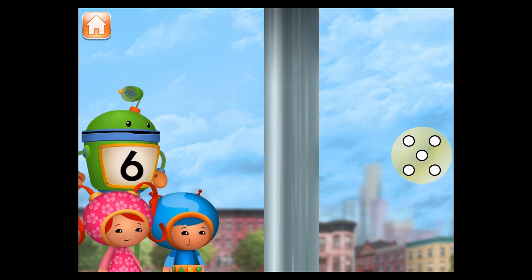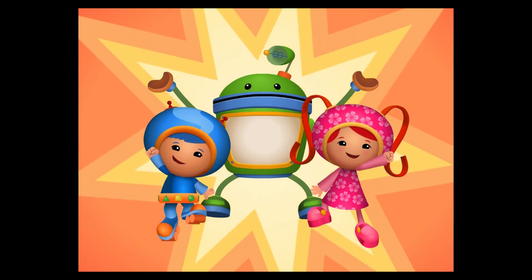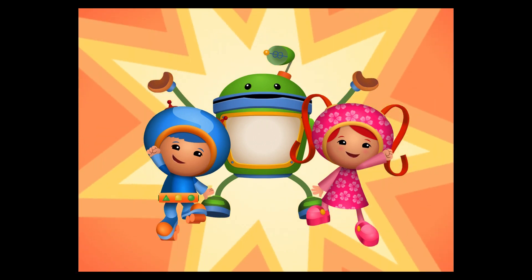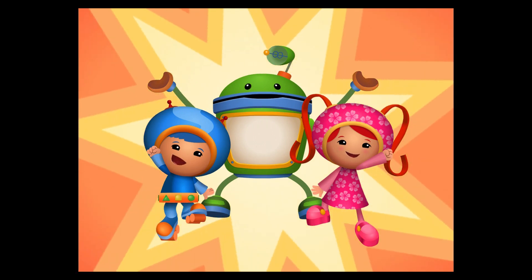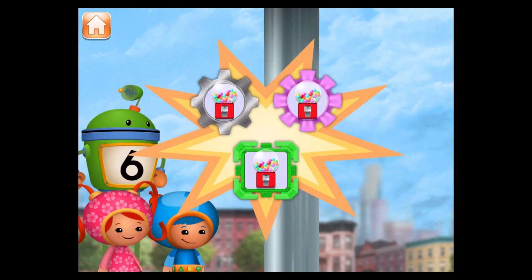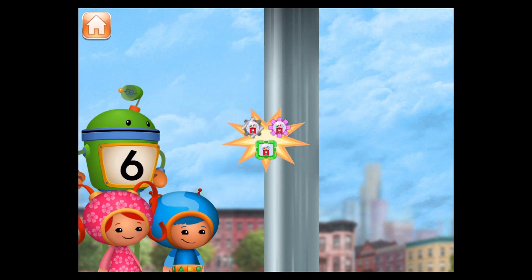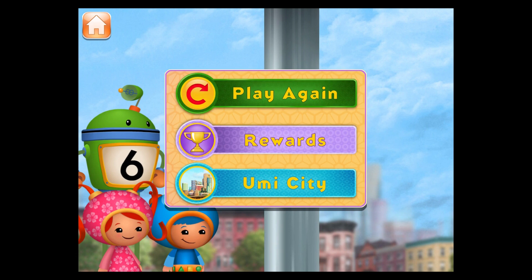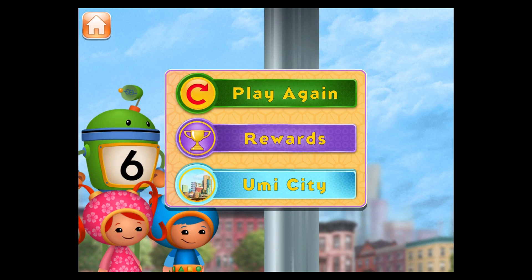There's nothing we can't do — you, Millie, Geo, Bot, and you, Umi friend! You're mighty good at math. Tap to pick your bubble badge. Play again. You can see the badges you've collected in the headquarters. Go back to Umi City.